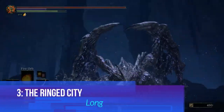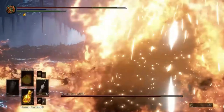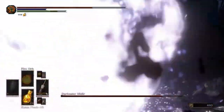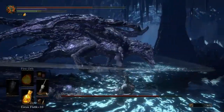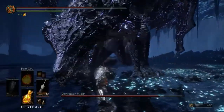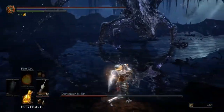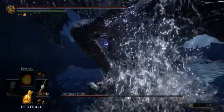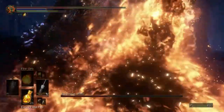We kick off our list with Darkeater Midir, standing at 80 meters long. Midir may be the smallest dragon here, but he's one of the toughest battles in the entire Dark Souls series. As a descendant of the Archdragons, this fight is an optional but brutal encounter in the Ringed City DLC. His devastating melee combos, fiery breath, and laser attacks will end most players in a heartbeat. Only the most skilled players will survive this challenging battle.